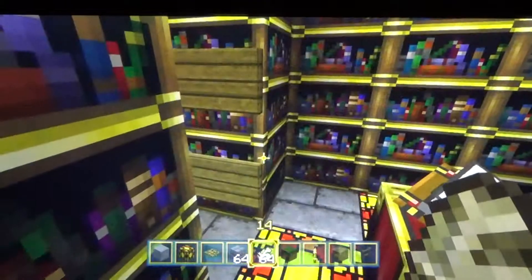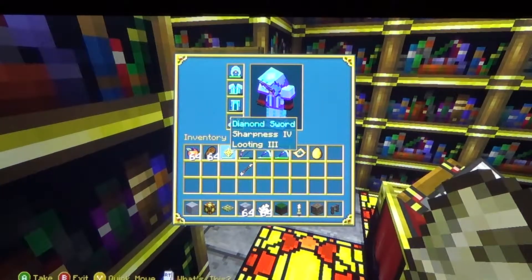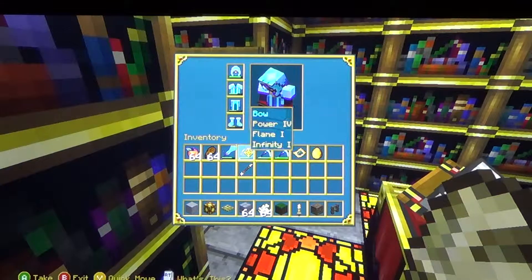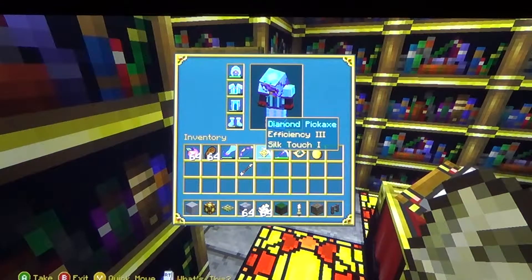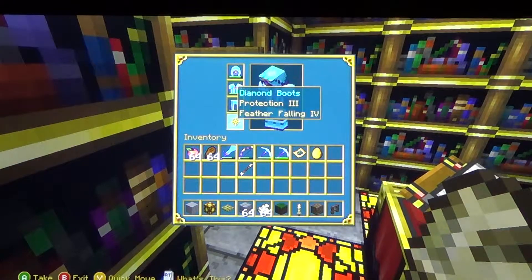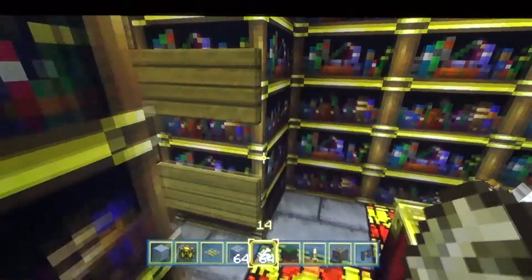Let me show you guys some of the enchants on this stuff. We got Sharpness 4, Looting 3, Power 4, Flame 1, Infinity 1, Fortune 3, Silk Touch. Oh yeah — Unbreaking, Fortune, and Efficiency. Then we got Fire Protection, Protection, Protection, Protection, and Feather Falling.